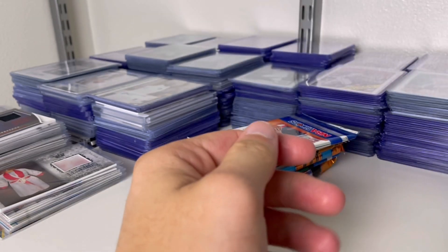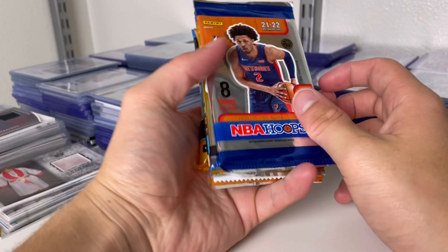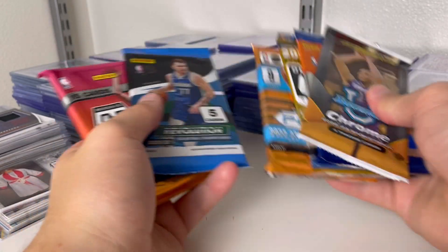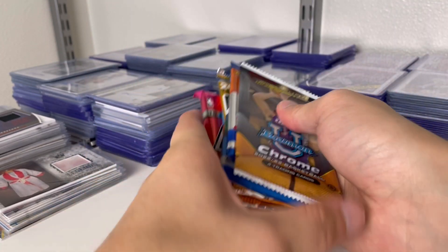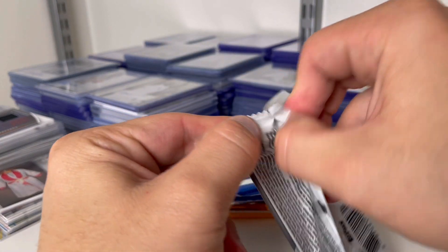We got 55.1 Touch. We got Hoops, Optic, Bowman U, Revolution, Prism, Rosary. I'm trying to go fast because I don't want this video to be like 20 minutes, so let's just jump straight into it.